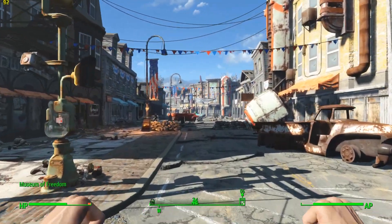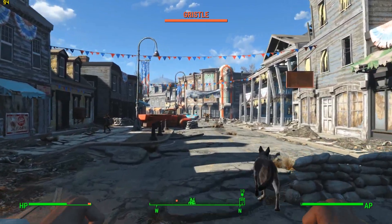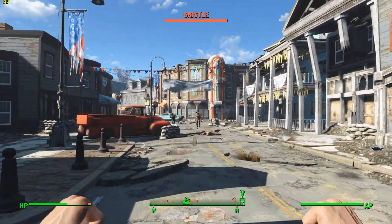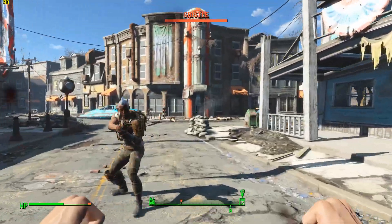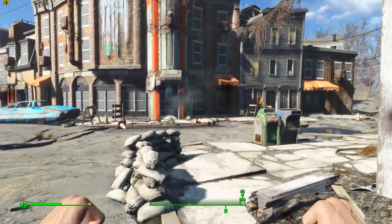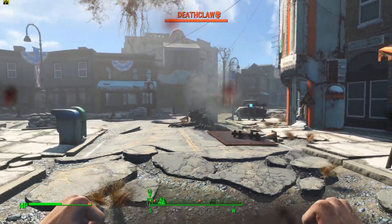One thing that does kind of suck about the game is the 60fps cap. Thankfully it can be manually switched off in a config file in the My Games folder — for more information on how to do this, please check the video description below. Benchmarking takes place in the Commonwealth, the pre-war American state of Massachusetts in New England. The benchmark pass runs for 90 seconds and we set the difficulty to very easy to avoid being killed by the raiders, taking the same path each time. The results have been taken from an average of 3 runs.